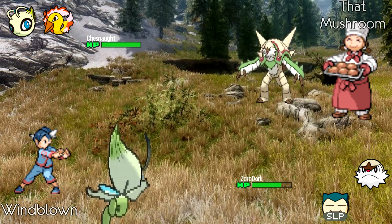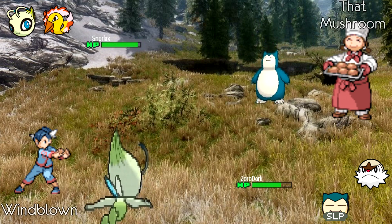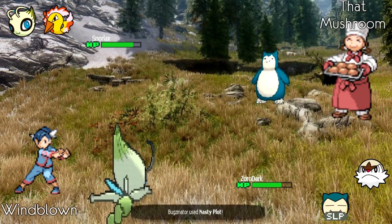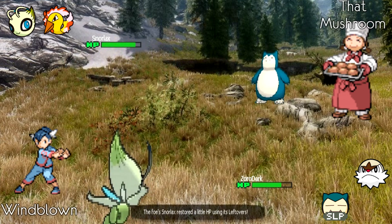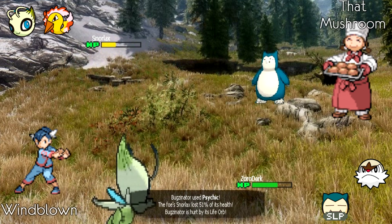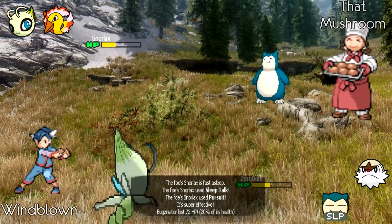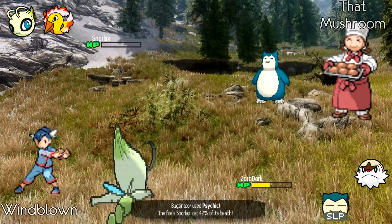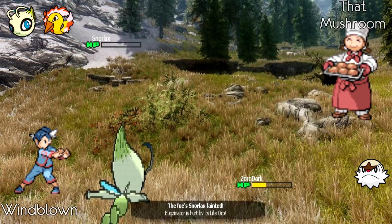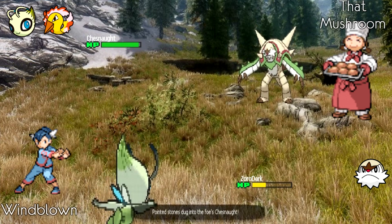Windblown brings in Celebi, threatening with Psychic, and goes for Nasty Plot as ThatMushroom switches to Snorlax — a very good play by Windblown. Psychic does 51 percent to Snorlax, meaning it's able to two-shot, and ThatMushroom rolls Pursuit on Sleep Talk. At this point it's pretty clear the game is over. Windblown uses Psychic on Snorlax and Celebi is able to take out Chesnaught as well, giving Windblown a clean 2-0 win.